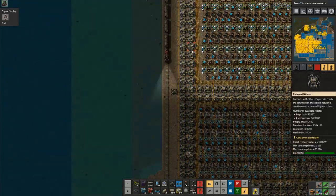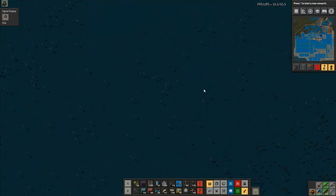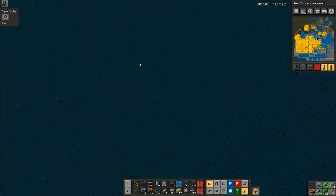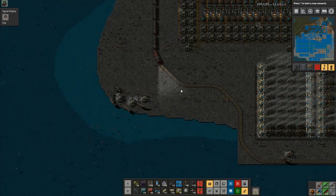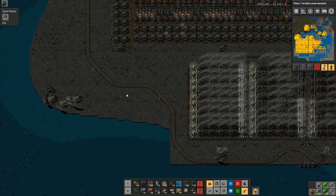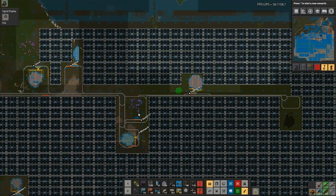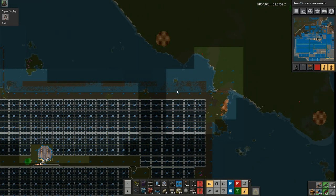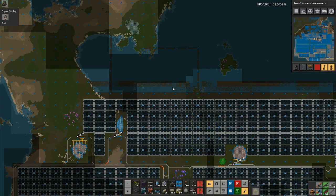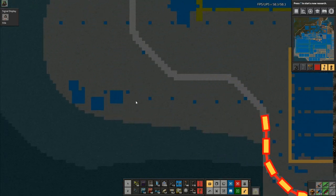The problem is the robots trying to get from up here. We've got this line here, so really I want to do the same down here — get another line that runs from there all the way down, and they'll make use of that too. Basically what we've got to do is put the roboport lines where the robots want to go — that's the whole aim. That way we make use of more of this stone and keep everything flowing.